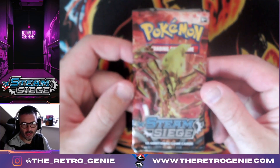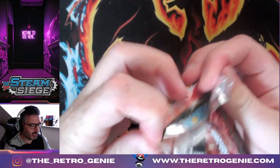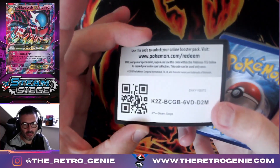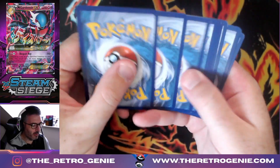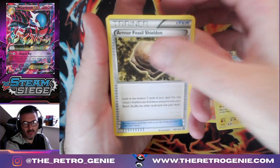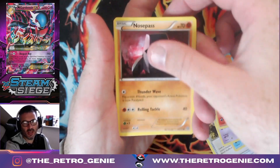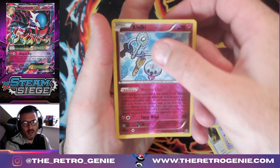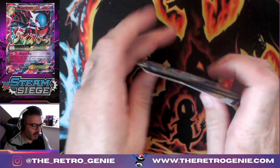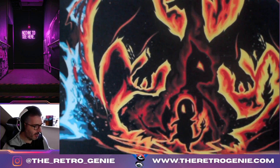We'll drop that with the Zapdos. Let's do a little bit more Steam Siege and see if we can get one of those bangers we're waiting for. Any Mega EX card will do me. We've got Flaffy, Clauncher, Nidorino, Chimecho, Nosepass, Litwick, Clefairy, reverse holo, and a Talonflame non-holographic. So Breakthrough and Steam Siege have been a bit of a bust.